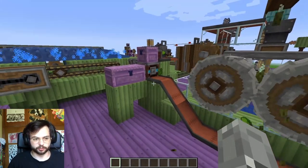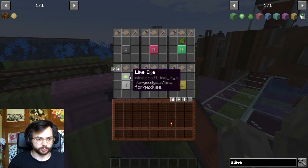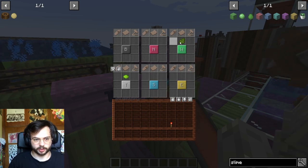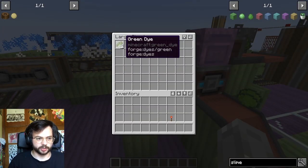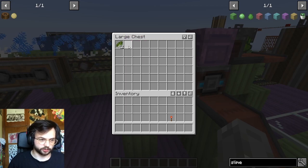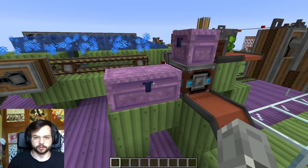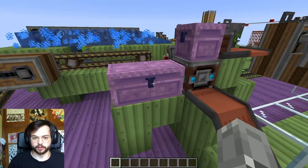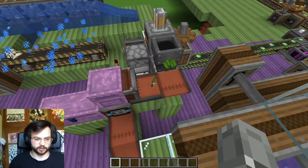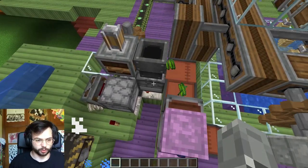The crushing wheels crush the sea pickles into lime dye and sometimes a little bit of green dye. The conveyor belt moves them into this item router, which relays the lime dye to the top and the green dye to the west. The green dye gets collected into this large chest, which is at the moment a trash chest — a future option would be to mix it with some white dye made from bone meal to turn it into more lime dye. The lime dye then gets moved by the conveyor belt into the chute, which drops it into the dropper.